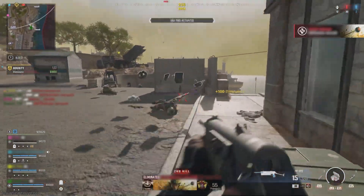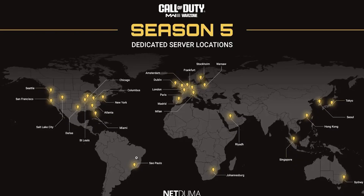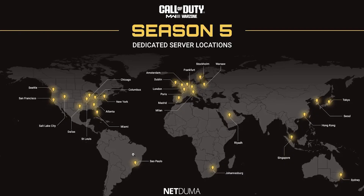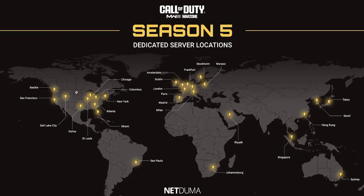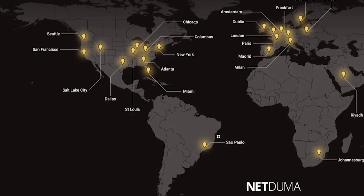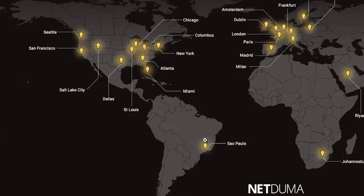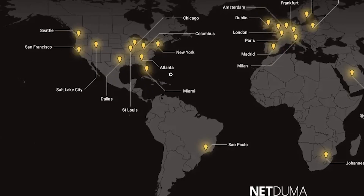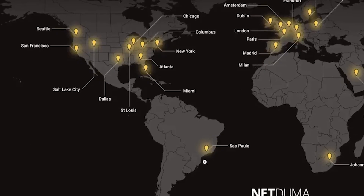Now it happens to be that with Warzone, you can actually use a VPN to get easier bot lobbies. In this case, you would want to do almost the opposite — find a server that's far away from you, somewhere where there aren't a lot of people playing the game, maybe somewhere where it's really early in the morning. So if you're in the US, you might want to try connecting to the Brazilian gaming server. You want it to be far enough away that you'll get easier lobbies, but not so far that your ping is too high to play. So I would go into my VPN and connect to the closest possible Brazilian server to the one in São Paulo.